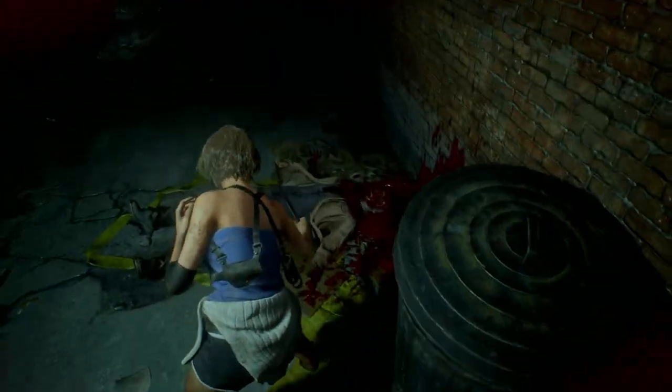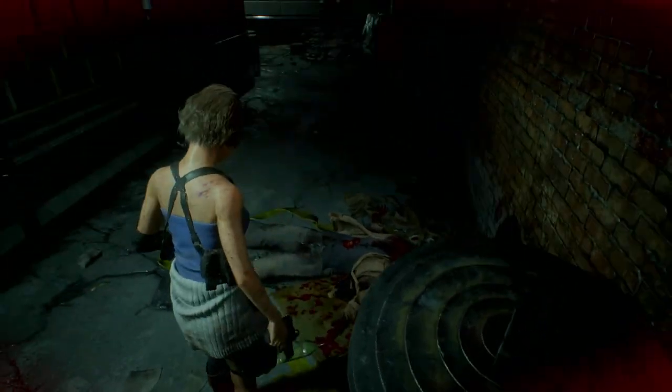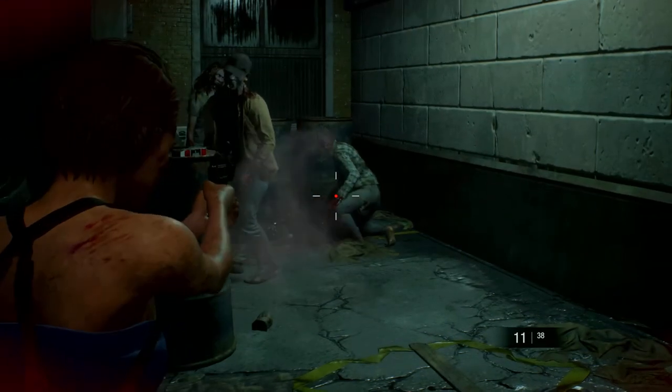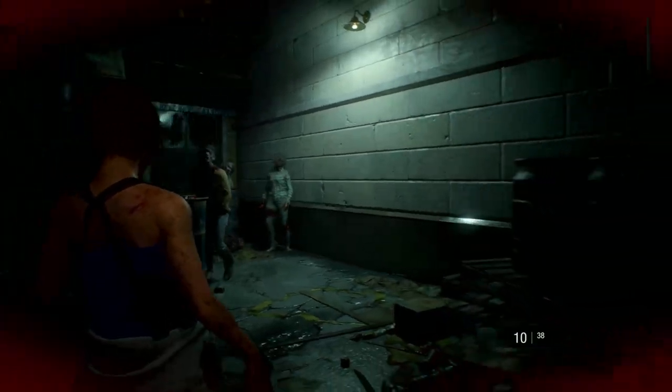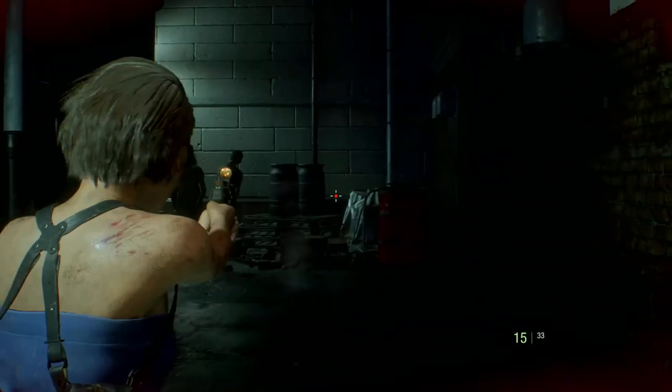Just go ahead and knife him a little and make sure he's down. There are three more zombies — let's go ahead and lure them here. We'll get them close to that barrel, shoot the barrel, and take them all out.